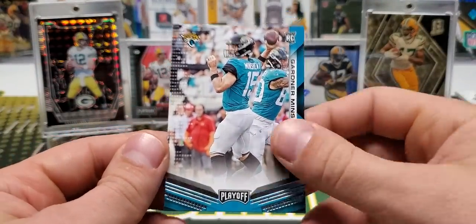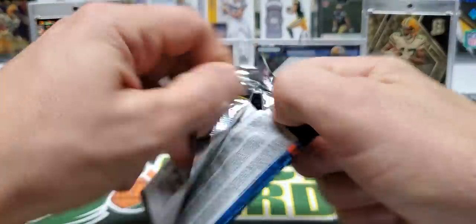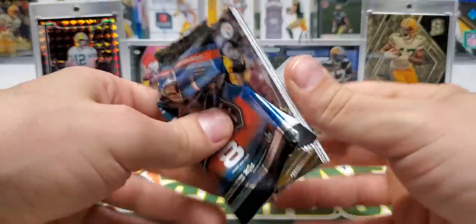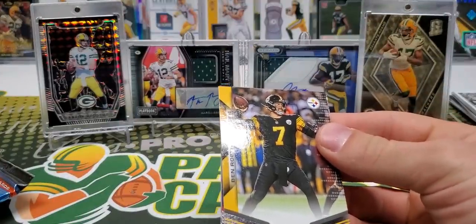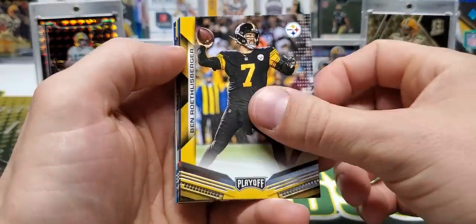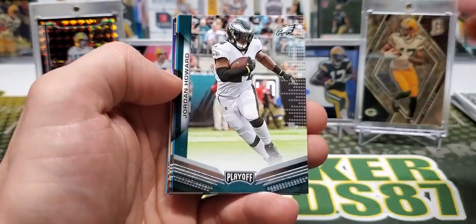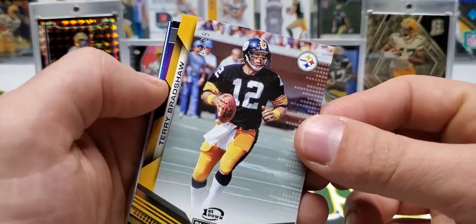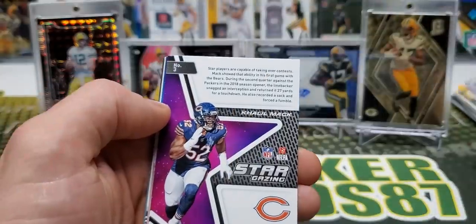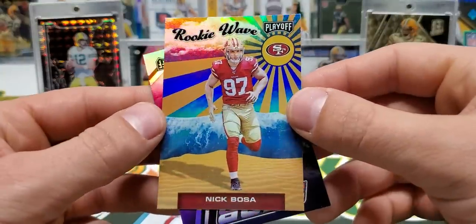Gardner Minshew rookie. Minshew's done pretty good for Jacksonville, but I think you've got to go back with Foles once he's healthy, and that should be pretty soon. Howard Reed. Terry Bradshaw out of 99, First Down. Seen a few First Down parallels, nothing past that yet though. Rookie Wave Nick Bosa, who definitely could win Rookie of the Year. He's playing phenomenally right now.